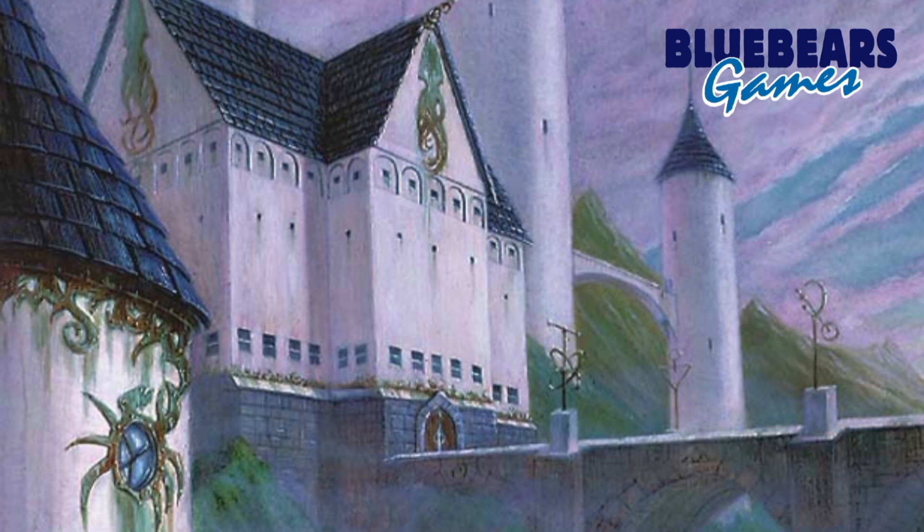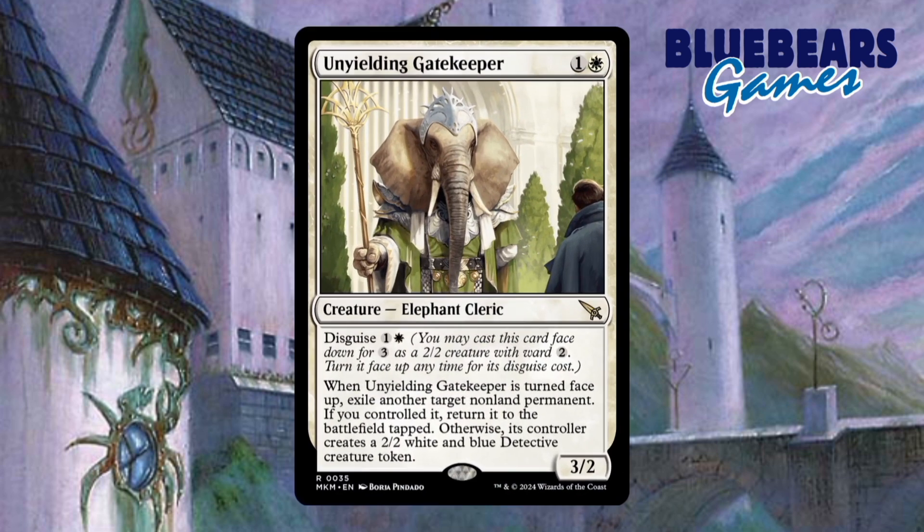Creature number 2 is Unyielding Gatekeeper. Being a 3/2 for 2 mana is okay, but that's not the point of it for this deck. Turning this creature face-up turns it into removal of a non-land permanent an opponent controls, or a blink effect for one of your creatures. Either option can be useful here, and the 2/2 you give an opponent will be nominal compared to what you removed most likely.